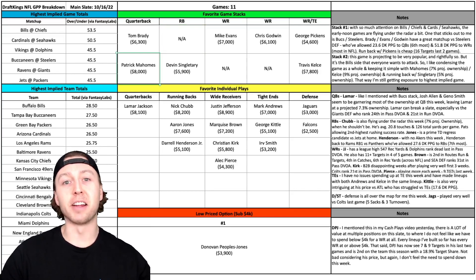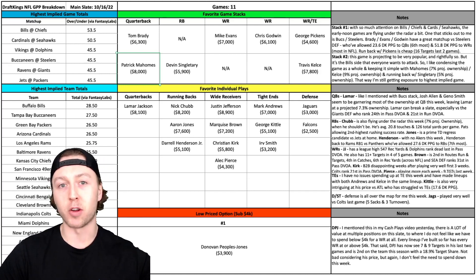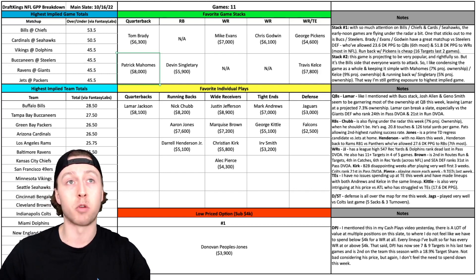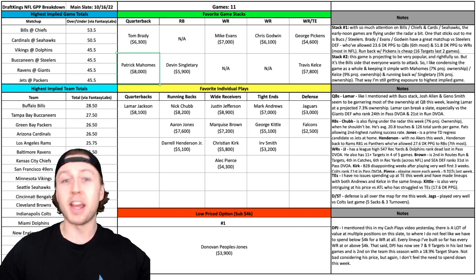Another game stack I like is the Chiefs and Bills game. I almost thought about highlighting a different game — that Minnesota-Miami game looks really interesting, but being that the Dolphins are rolling out their third-string quarterback, I got off of that a little bit. I still have some intrigue in that game though. Tyreek Hill can score from anywhere on the field, so maybe you roll out Cousins with Jefferson, Thielen, or Irv Smith. You could even mix in Dalvin Cook and run it back with Tyreek Hill or Raheem Mostert, who looks to have taken over as the number one running back in the Dolphins offense.